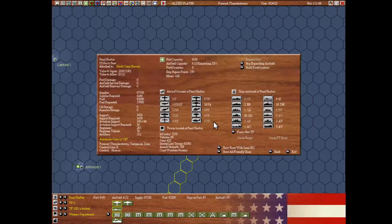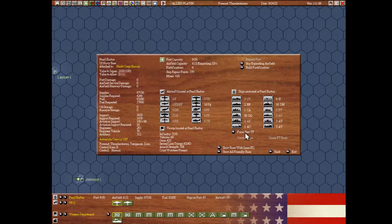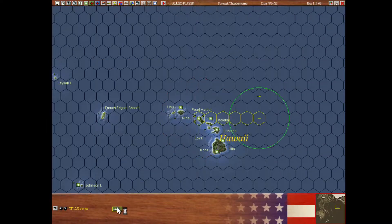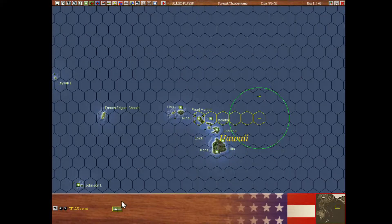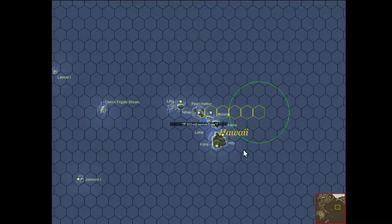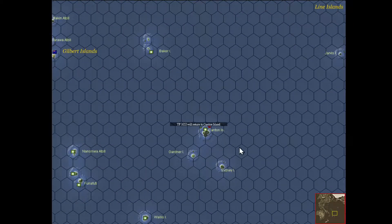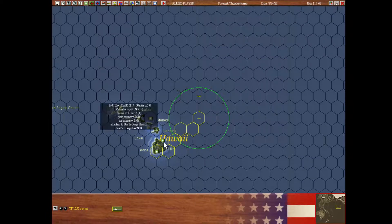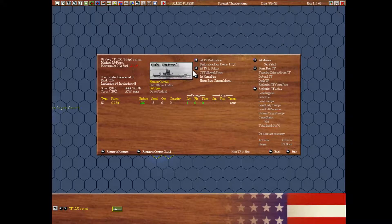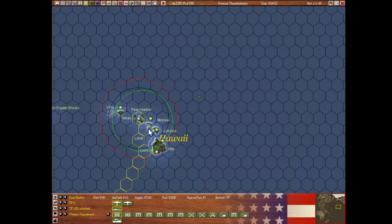We're going to make a quick run with another sub patrol. We have another O-boat which has pretty long fuel, so it can move to Kuna and then home to Canton Island — or to Helo directly, yeah, to Helo directly. That should be four hexes: one, two, one, two — and then replenish there and move to Canton Island.